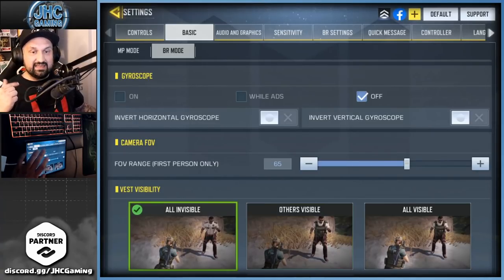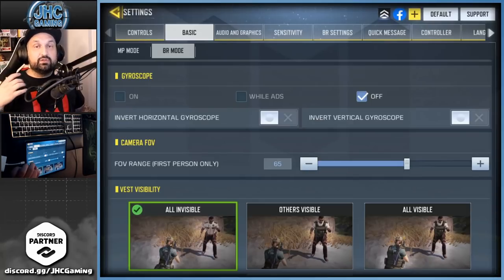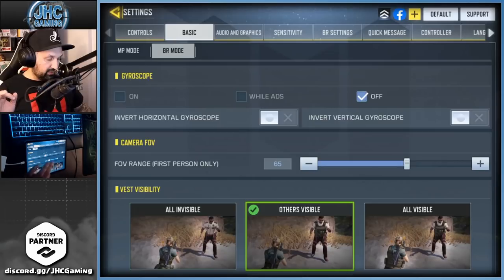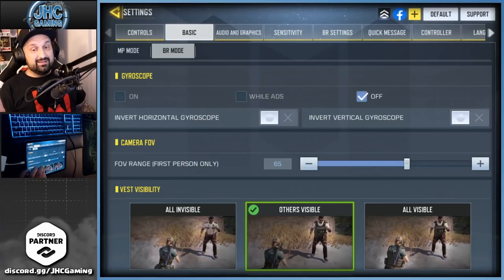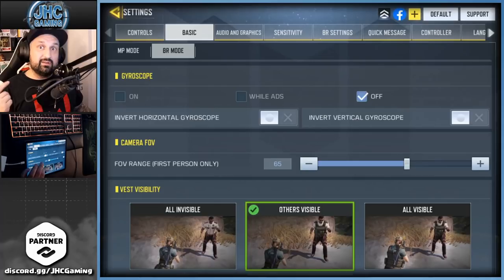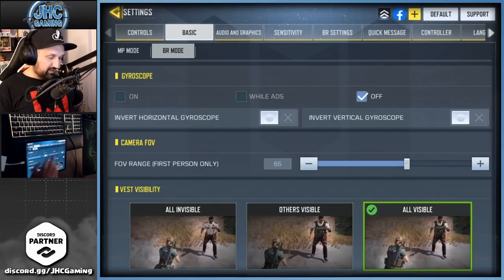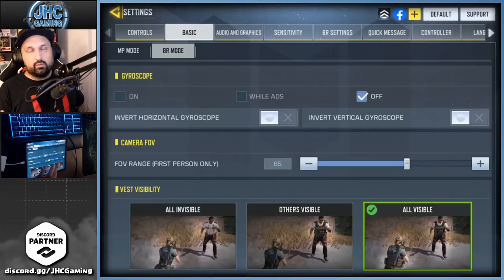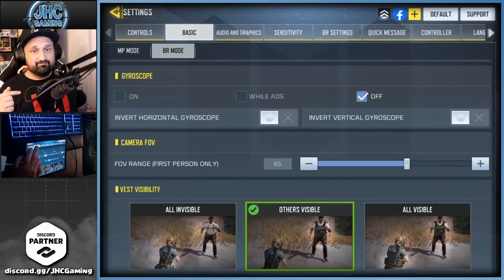Here's something new at the bottom of the settings — I don't know exactly when they added it, but when I went to my settings it was all invisible. Last season there was a button to hide your vest, but now you can hide your vest and everyone else's vest, or set others' players' vest to visible. You should go and change it right now — it's really important to know if your opponent has a vest or not. If it's invisible you don't have all the information. Is it someone who just landed with no vest, or someone fully stacked with a level three vest? Don't click the left option — it has to be the middle or right one.